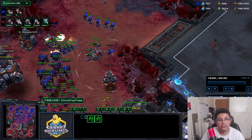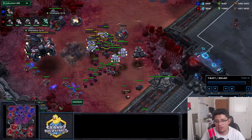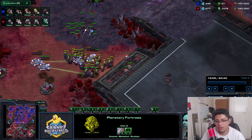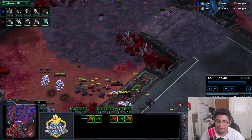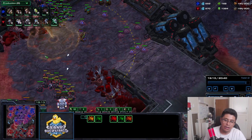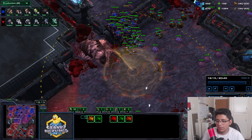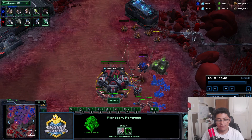I pull up the ramp with marauders forward. No lurkers so I sent the overseers. I kill changelings. If you can, put liberators and widow mines on secondary fronts so you don't have to split your army to defend on multiple fronts simultaneously. Defending multiple fronts is the difficult part of this style and not always achievable for everyone.